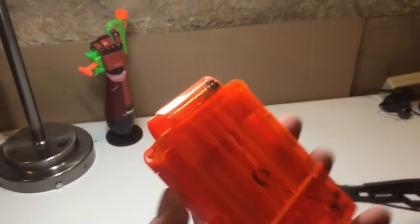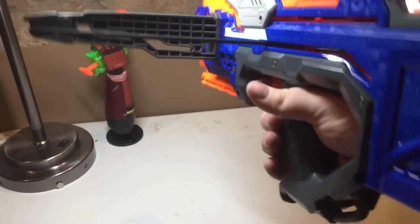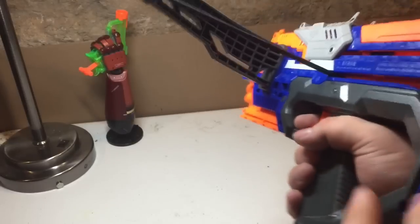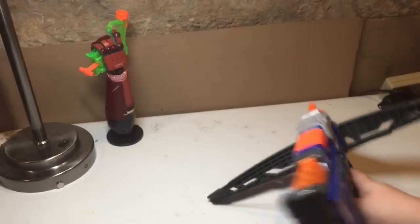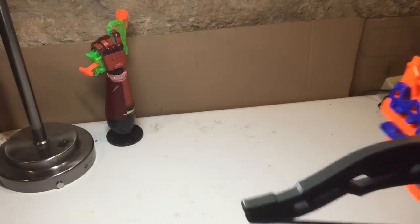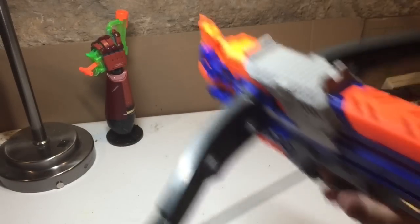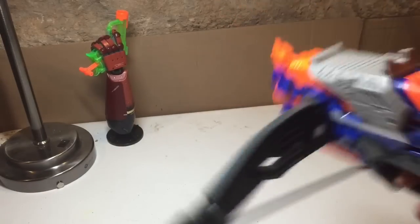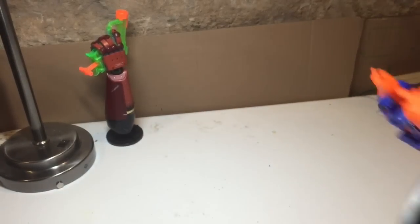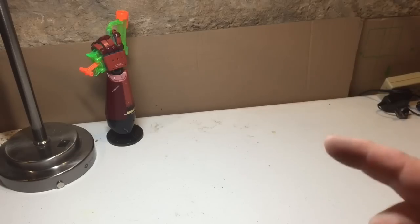These are not exactly efficient to reload on the field. If I need to reload and I have another full magazine, I'm good to go. But if I need to reload a magazine itself, I better have a strap or I'm going to have to put the blaster down, grab my other hand, and start reloading it. Whereas if I had the Secrets and Spies Codebreaker Crossbow, it has an eight-dart revolving turret, which means I can easily run around, pick up darts off the floor, put them in my blaster, or carry darts in my offhand and feed it while I'm going. That is something you need to consider when picking your primary.